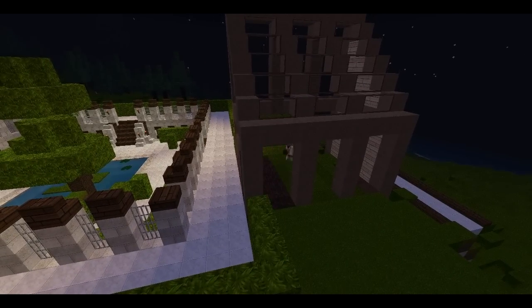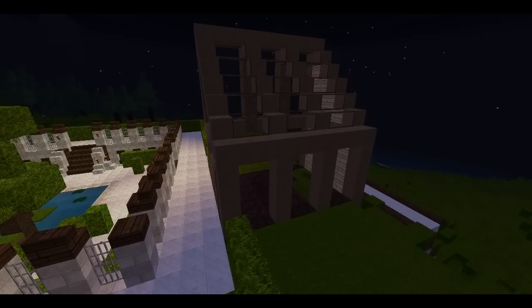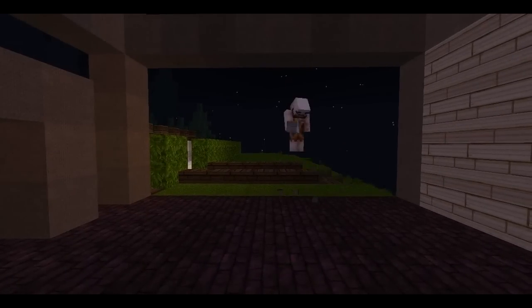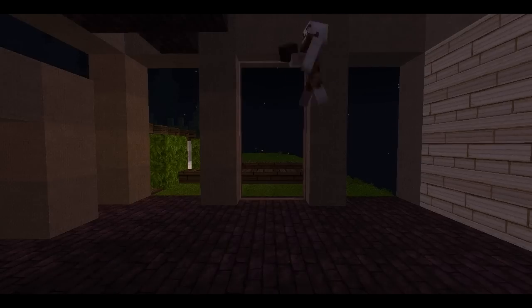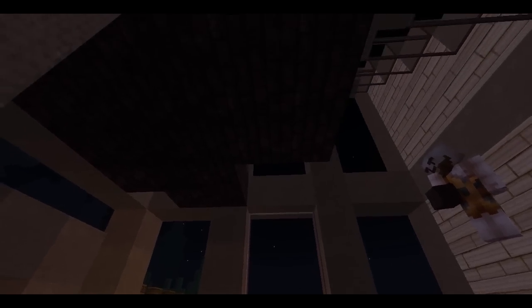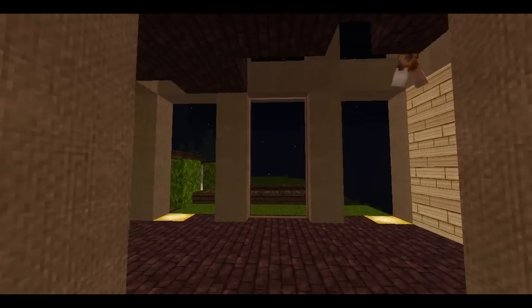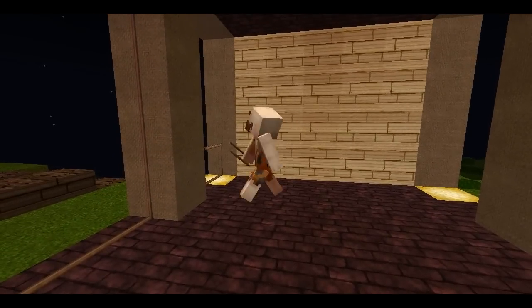We will decorate it inside as well — we will not just build the building itself. Some people complain there's no furniture in any of our buildings. So this is the inside: the ground is made with nether brick, and on the right you see wool — just putting some wool in the corners of the house. Still using nether brick on the floor, and some glass pane.